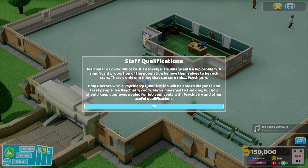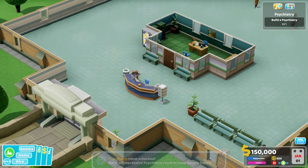Staff qualifications. Welcome to Lower Bullocks — it's a lovely little village with a big problem. A significant proportion of the population believe themselves to be rock stars. There's only one thing that can cure this: psychiatry. Only doctors with a psychiatric qualification will be able to diagnose and treat people in a psychiatric room. We've managed to find one, but you should keep your eyes peeled for job applicants with psychiatry and other useful qualifications.